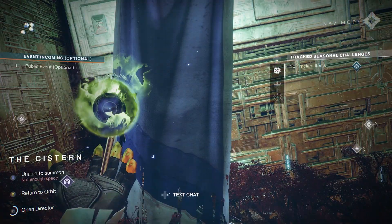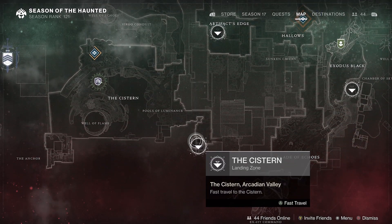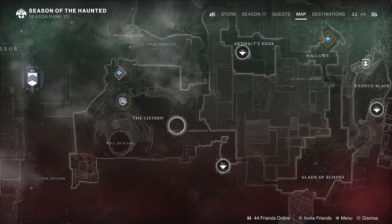This sector can be found in the Cistern on Nessus. Spawn in south of the Cistern and drive across the lake to the west to find the Lost Sector.